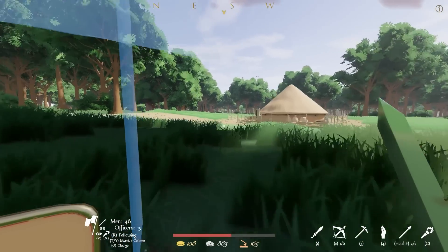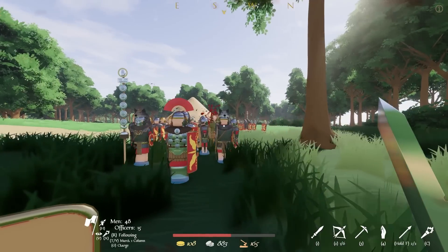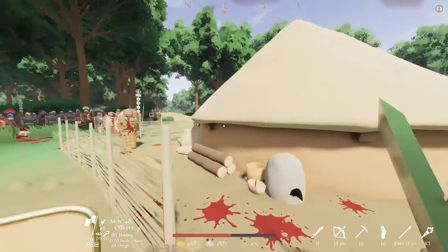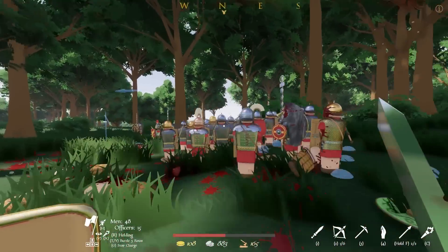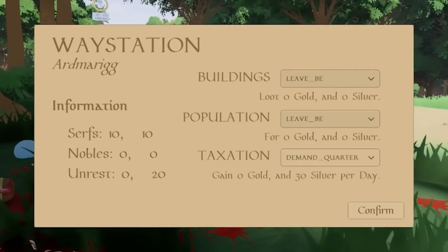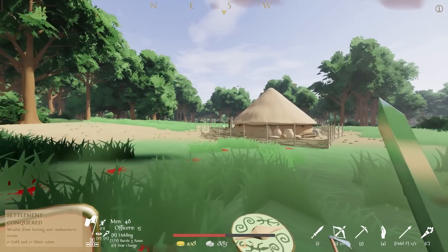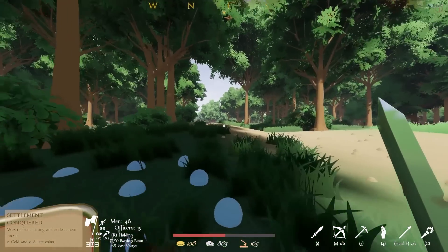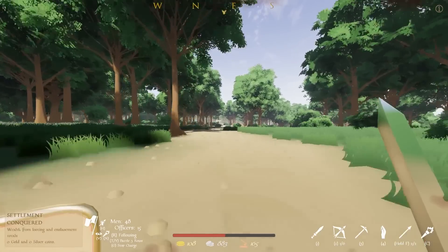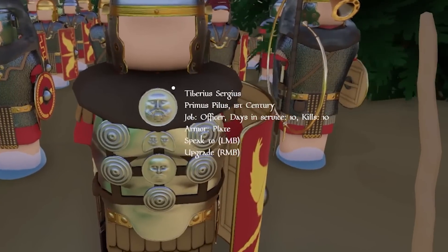Do we want to conquer this territory? It's not already mine — charge! I'm kind of low on health. We've got this. I'll tax it a quarter — we get 30 silver per day, and unrest is relatively low. We just conquered another territory on the way home — it was right there, might as well take it. Wealth from looting and enslavement totals zero gold and zero silver. There's our camp. Tiberius Sergius Wolf Man — 12 kills!